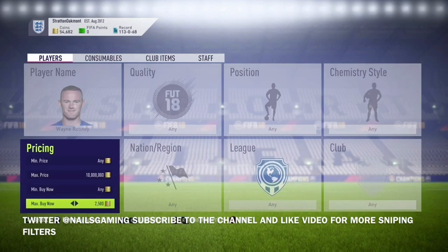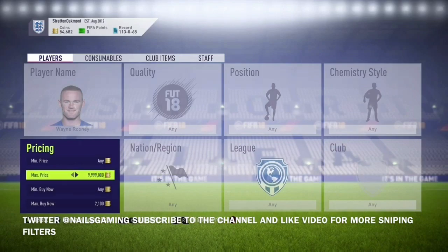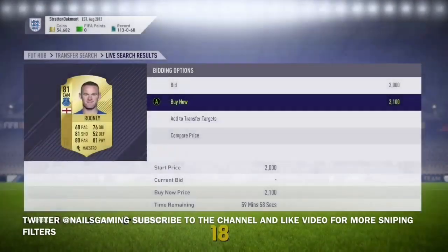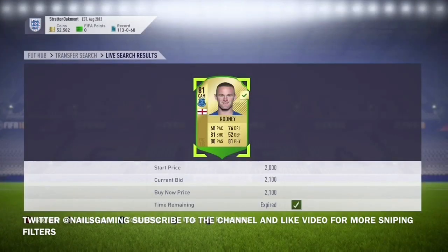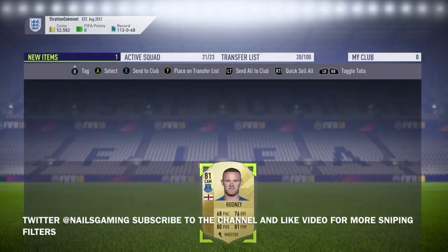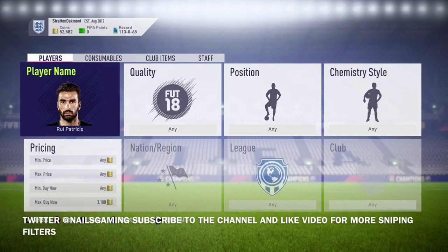The first filter is Wayne Rooney. He plays for Everton in the BPL and he goes for around 2,500 to 2,600 coins. You can lower his price down to around 2,100 and start trying to snipe him. You can go between 1,900 and 2,100 and you'll make between 500 to 800 coins on him. That can add up really quickly if you're doing this a lot.